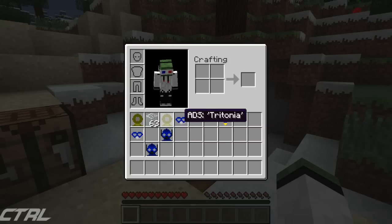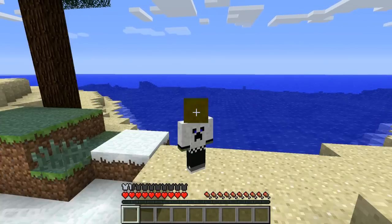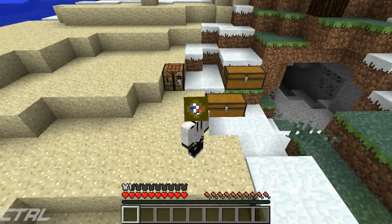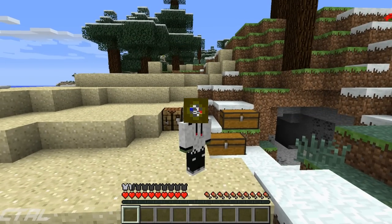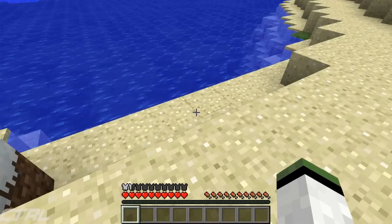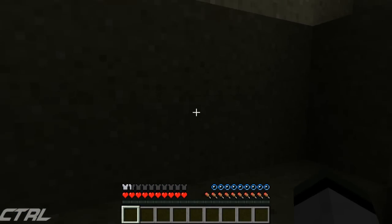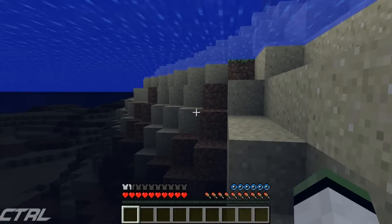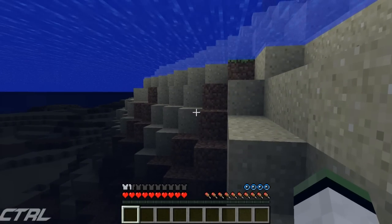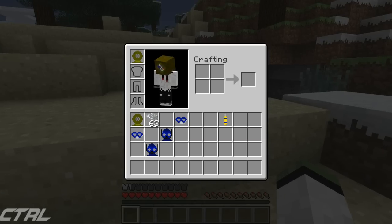Now, if we go ahead and go to the ADS Tritona, basically this will double your oxygen. I have to show you my face when I'm wearing all these, because they do have kind of cool textures — this one especially makes me look very ugly. If I jump into the water and wait for the oxygen to run out, it might take a long time, but basically it will refill it again and you will get double the amount of oxygen.